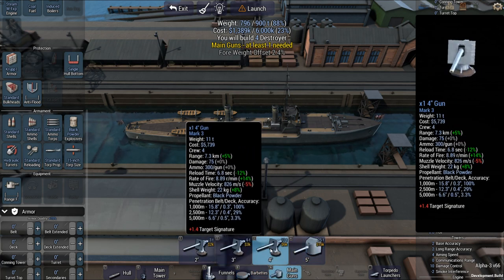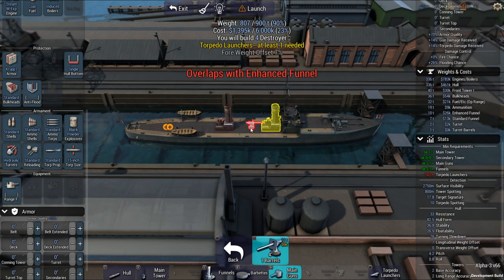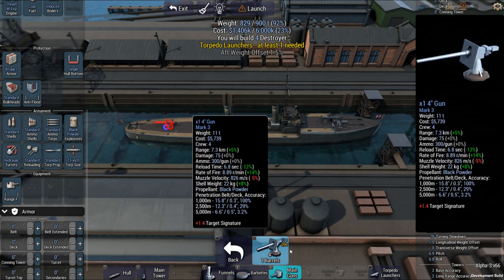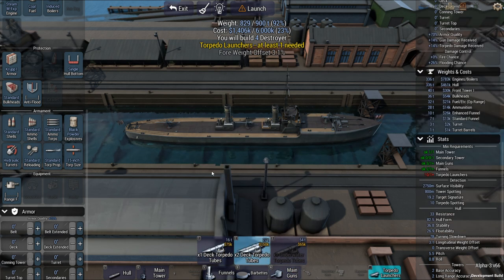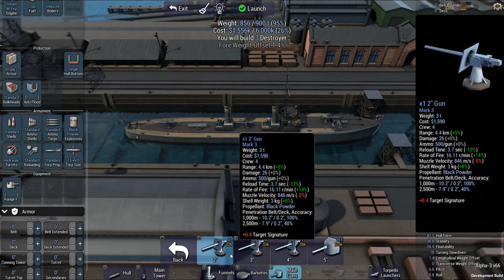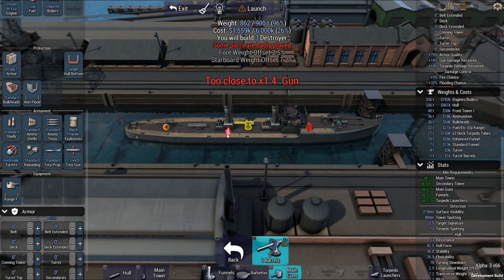Main gun. I'm going against torpedo boats, apparently — I forgot to read the brief again. Last time I played this was some time ago so I don't recall what I did. I lost. I'm going to go with four-inch guns. Let's take a look — do a torpedo right there, and let's add a couple of two-inch guns as well.